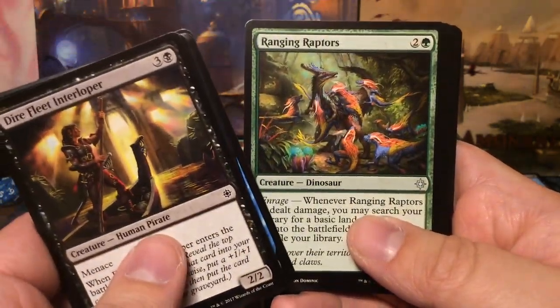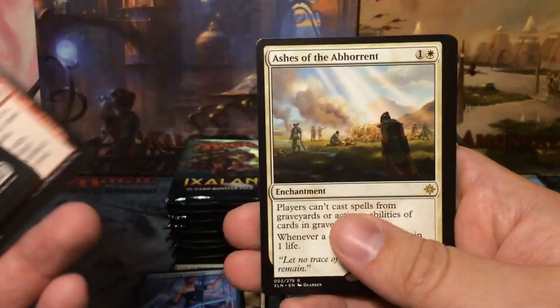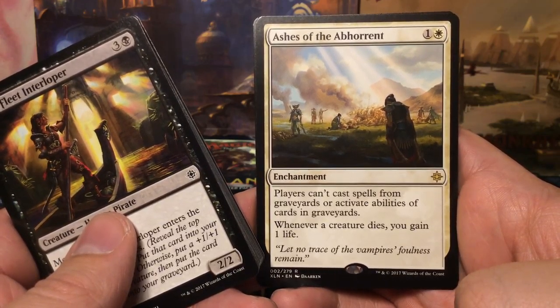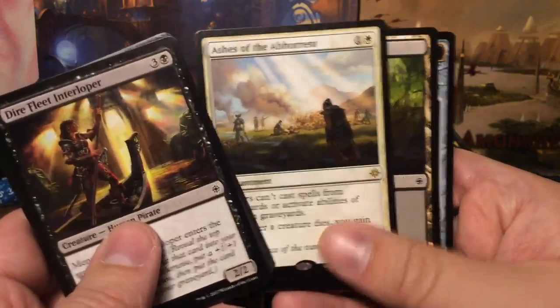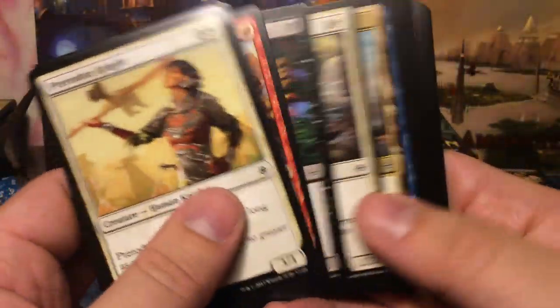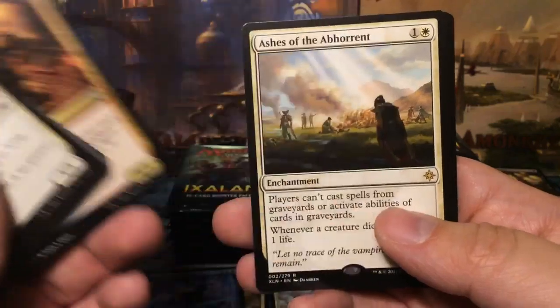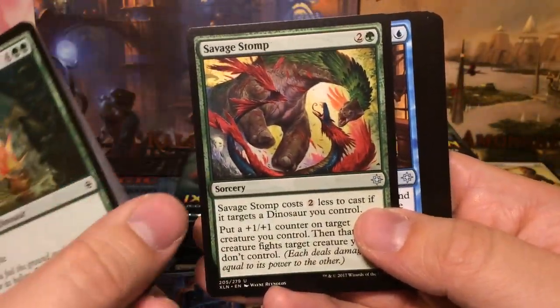Stormfleet Aerialists, Ranging Raptors, Thirst of Temptation, and we have Ashes of the Abhorrent for two mana — an enchantment: players can't cast spells from graveyards or activate abilities of cards in graveyards; whenever a creature dies you gain one life. Excellent card for those pesky graveyard recursion decks. Fiery Cannonade, Dark Nourishment, Marauding Looter, and another Ashes of the Abhorrent.